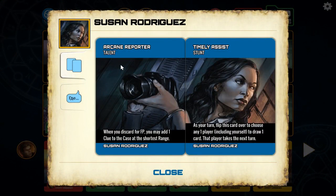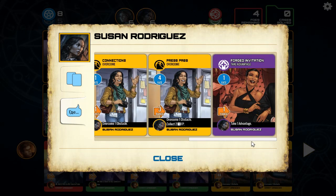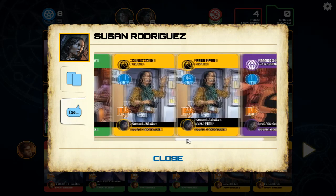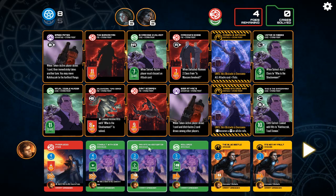And Susan — Arcane Reporter. When you discard for Fate Points, you may add one clue to the case at the shortest range. And Timely Assist — as your turn, flip this card over to choose any one player, including yourself, to draw one card, and that player takes the next turn. Seems reasonable. And a 22 handgun — she's not much of a combat person. We can take an advantage. Overcome an obstacle. I think we're in good shape here.